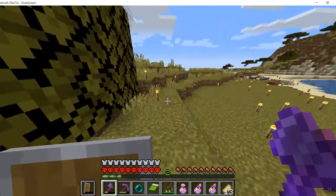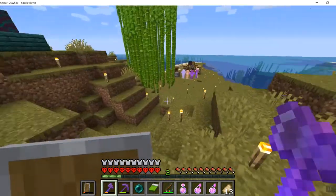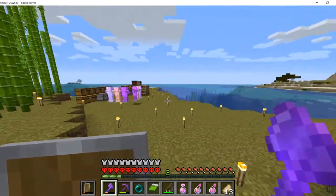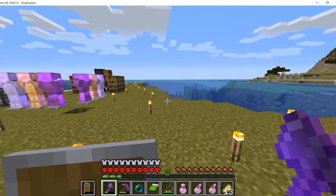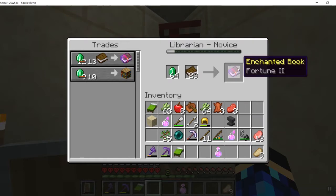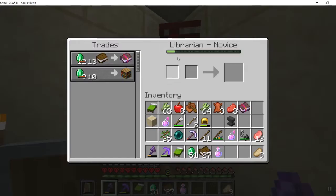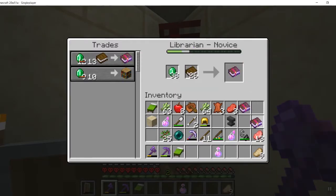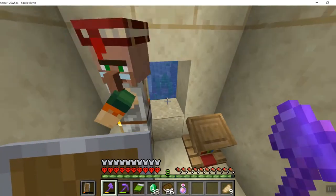I'm going to try to get Efficiency 4 from a villager — maybe Efficiency 3 or Unbreaking or Fortune. We got Fortune 2, so we'll just buy two of those books. We need our XP so that we can get experience, and now we can have Fortune 3. That's marked off the list.